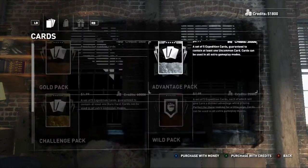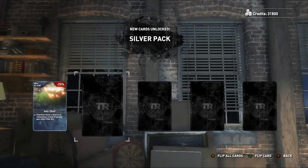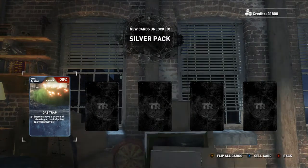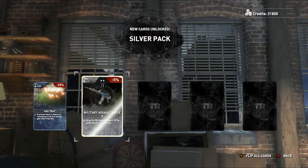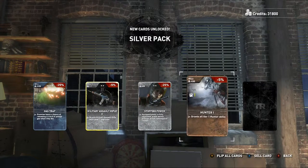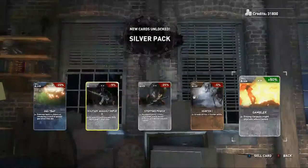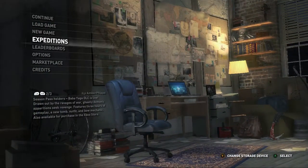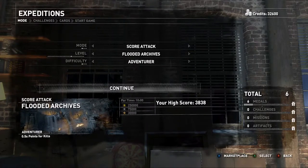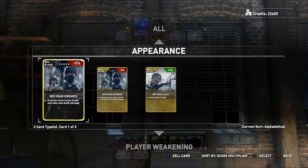Alright, let's open a Silver Pack now. Gas Trap — enemies have a chance of releasing a cloud of poison gas when they die. Military Assault Rifle 2 — stopping power, equipped pistol is fully upgraded, pistol ammo pickups are all hollow point rounds. Grants all tier one hunter skills — already got that, let me sell that. Let's sell and then this could work out well if I can get enough to open up one gold pack.